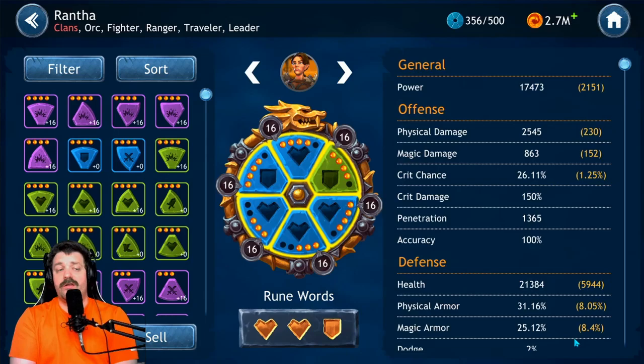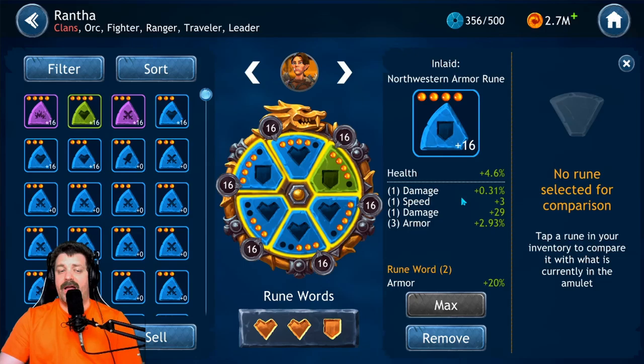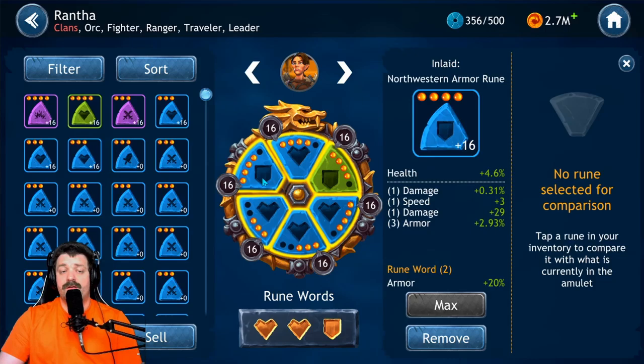For runes on the tanky build, you want as much HP as possible as the primary stat, with armor being very useful. The recommendation is one armor set with two HP sets. For primaries: health on the northeast slot, armor on the south slot, and health or tenacity on the northwest slot. For secondary stats, stack health, shield, and armor as much as possible to make her as tanky as possible.